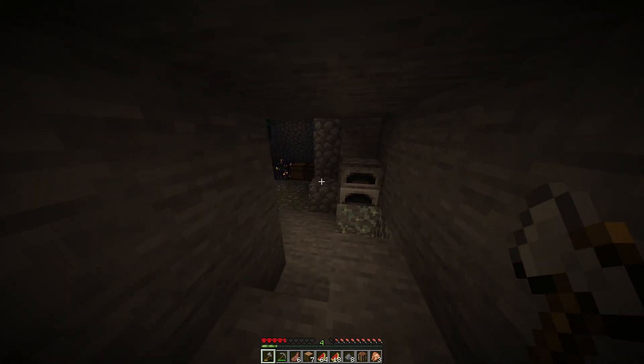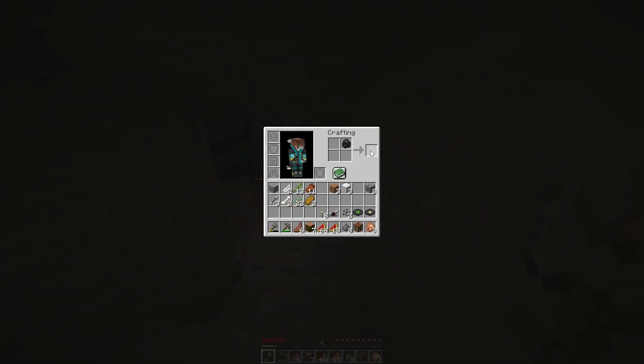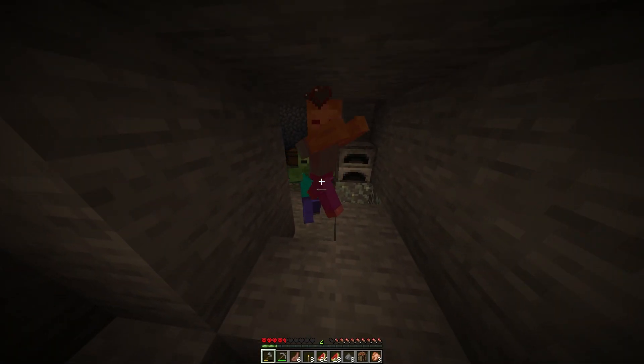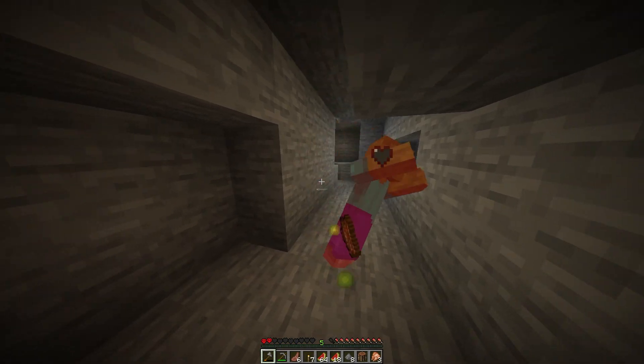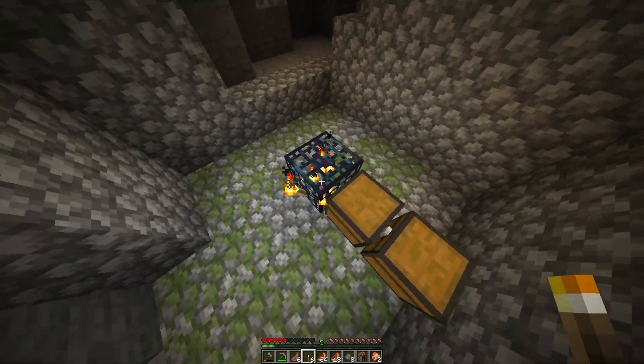Quickly running back to the furnace, I grabbed the charcoal and tried to make torches, but before I could place any of them, zombies began to appear from the spawner. They pushed me back into a corner, but I managed to kill them before it became an issue, placing the torches on the spawner to disable it.